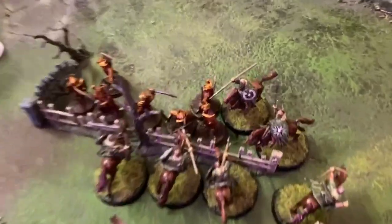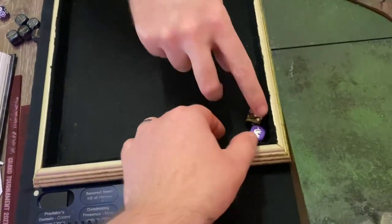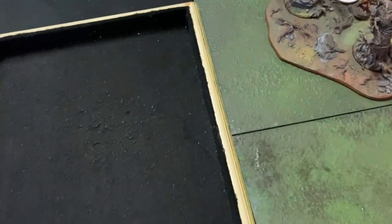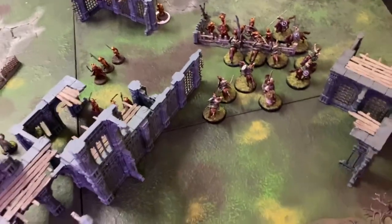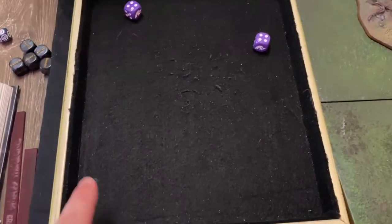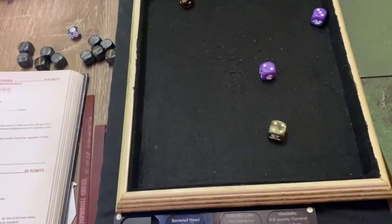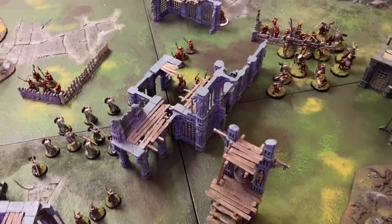Into combat. First fight — I get a six, opponent gets a three, so I win, but my two strikes don't wound. Three Easterling warriors elect to shield — doubles their dice but no strikes possible, and we're rolling two dice each since I'm cavalry with a charge bonus. I win one fight but no wounds land. Middle fight ties on fours — fight value decides. Third rider gets a terrible three and loses that fight too. No kills this turn.